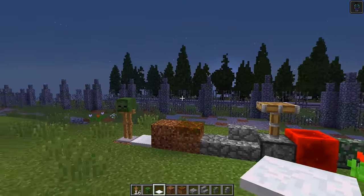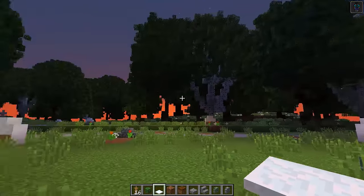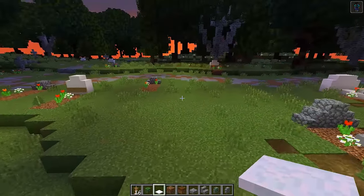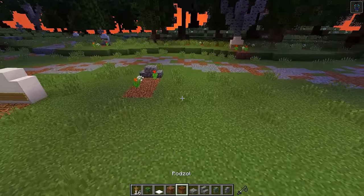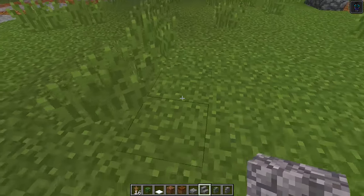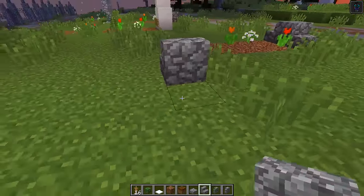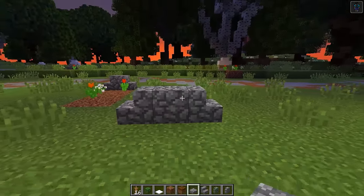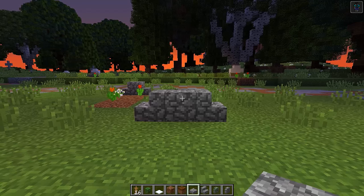Once you have all these blocks, you need to find a place where you want to build your gravesite. I have a cemetery right here and this is a perfect place to build it. The first thing we want to do is place down our cobblestone stairs — put one there and one there, facing into each other.